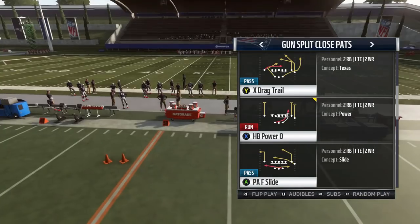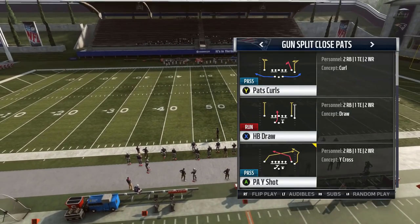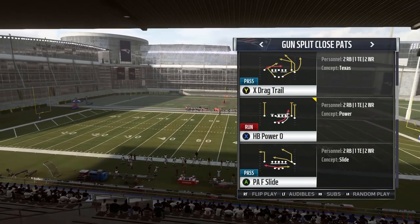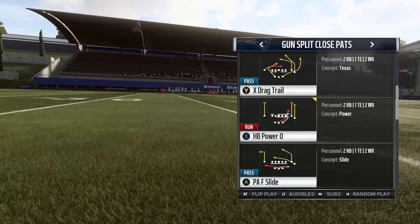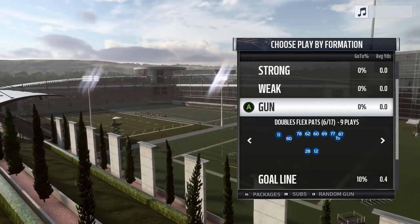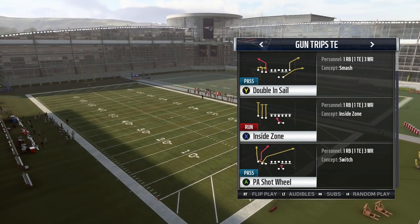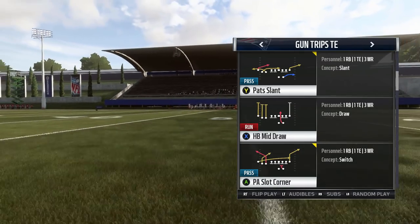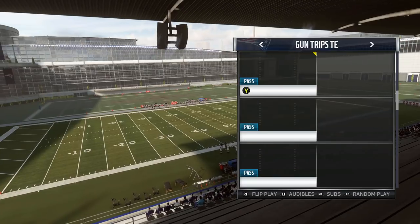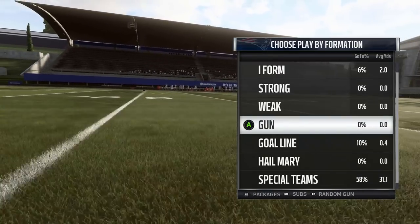Really the split close pats this year with X drag trail and PA Y shot. That PA Y shot play has that deep crossing route — like I was showing you guys out of dagger and PA boot over from the gun trio panther and the gun bunch tight end formations. That's just a very, very good route this year. And then X drag trail — that middle post route by the slot receiver on the right is very good in conjunction with the crossing routes and the deep post coming in behind it. So this split close is very, very good, mainly because of X drag trail this year. Gun trips tight end is super good this year. PA shot wheel — there's that deep crossing route again. That's the best route in the game, and you're going to see it a lot throughout the best formations in the game. They're the best formations because they have the best routes. You also have PA slot corner, which is a great play every single year because of the combination of corners and posts. You have drive posts, which is a pretty solid play, verticals, curl flat, even PA counter go. So trips tight end is always a solid formation, year in and year out.